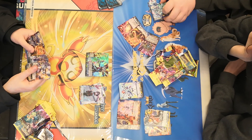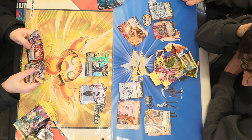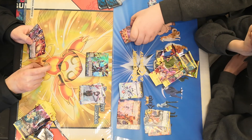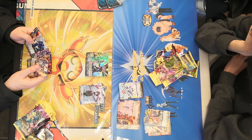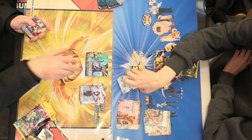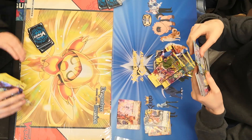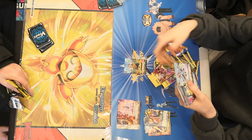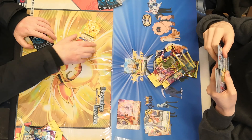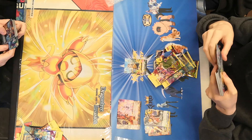Well there we go, that is the pulls for the Cardfight Set 9 Dragon Tree Invasion sneak peek. The next couple of videos are going to be the sneak peeks themselves — the little matches. The winner is going to get that lovely playmat you see on the left there with — what is the name of it? Trickstar corner. Well that's it for this video folks, I really hope you all enjoyed. If you did, please give a like, share, and subscribe, and if you are subscribed make sure you click that notification icon. See you all in the next video — goodbye everybody!